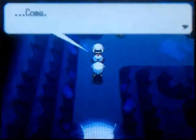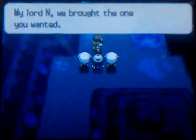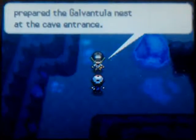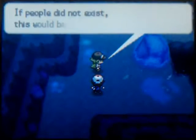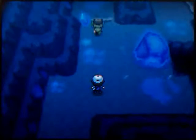What's up, everybody? Right now, I'm gonna go through the Charstone Cave, and the first thing that happens when you walk in is the Shadow Triad picks you up and takes you off to N. I guess the Shadow Triad is like N's servant, essentially, and also Ghetsis's servant.